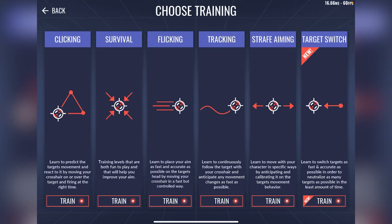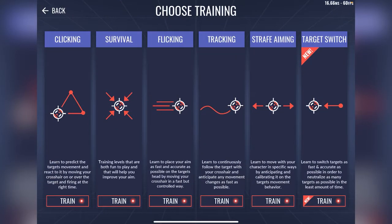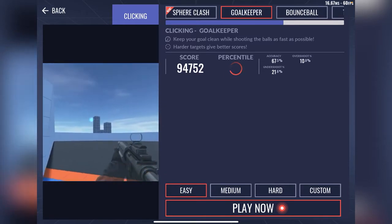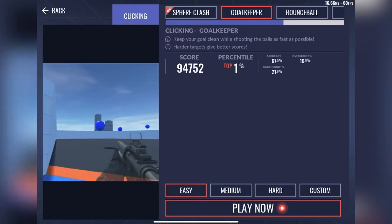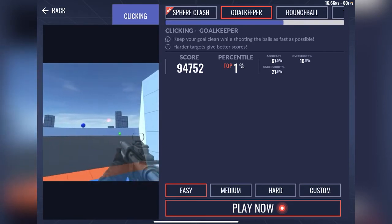What's up guys, back to another video. Today we're going to play 3D Aim Trainer, which is pretty good for helping your aim out a little bit. I'm gonna test my aim out quick — see how good it is, contracting and stuff. First up is clicking, like headshot only. Let's see.